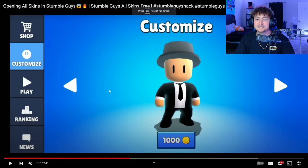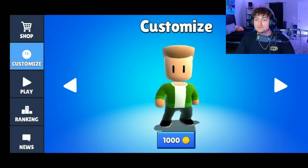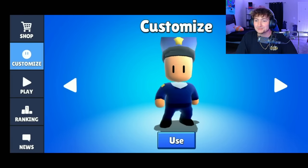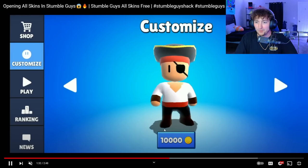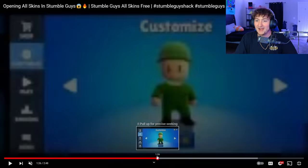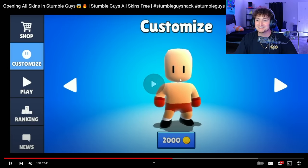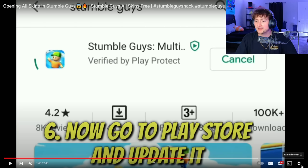Between 0.11 and 0.14 there's a video from Vicky showing off every skin in the game. Look at how bad these skins look — the miner, the army dude, a guy with a plunger on his head. Some of these are so bad. There's one that looks like he's wearing a skirt, and I imagine this is supposed to be a boxer.